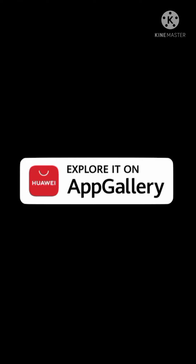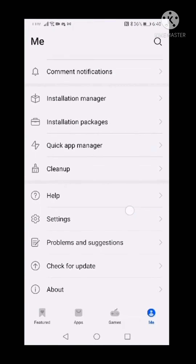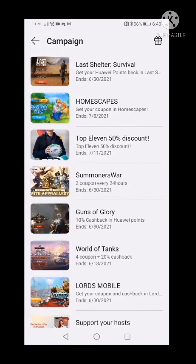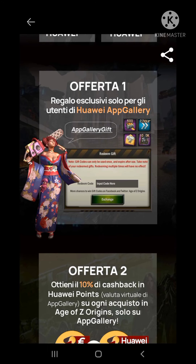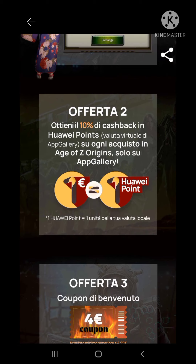This video is sponsored by Huawei App Gallery bringing free options. First, go on to App Gallery and change the country region to Italy, Netherlands, or Greece, then go to Age of Z. It'll bring you to the Age of Z offers page. Offer one is a free Huawei App Gallery gift code - just type in 'App Gallery gift'. Offer two is a 10% cash back in Huawei points.